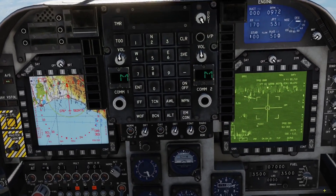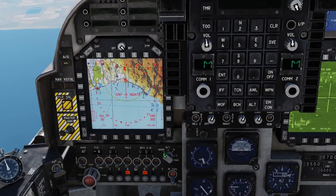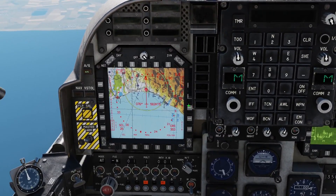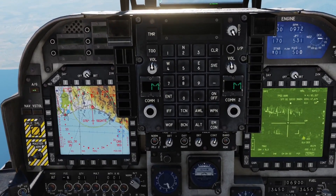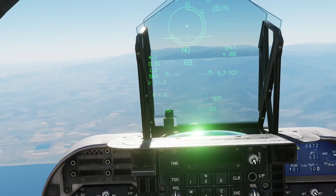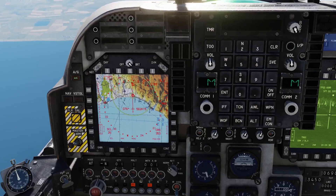Now here's the trick. What we're going to do is switch the T-pod over to slave mode. What this does is make the T-pod slave to wherever the EHSD is selected. So what I'm going to do now is go down to waypoint mark point zero, which is the first target we saw. Now I'm going to release active pause and commence dropping some bombs.